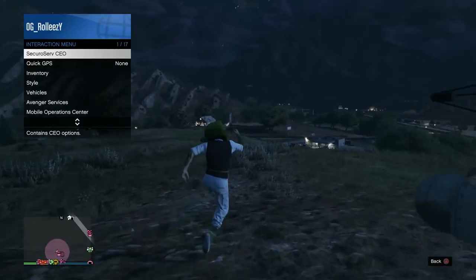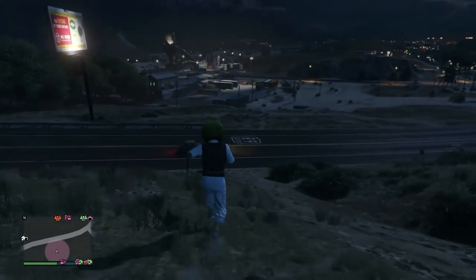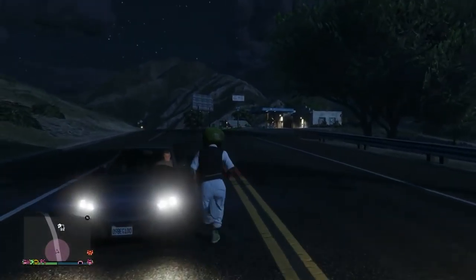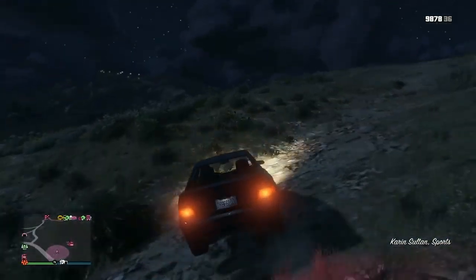Opening up your interaction menu before you get into vehicles in this glitch is the most important thing to get it to work. And that's what kind of messed me up in the beginning. So once you have either your Mule or your Cargo Bob parked right there where you saw me do it, I'm gonna go ahead and get a streetcar. This is what you need to do - just go and hop into a streetcar.